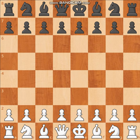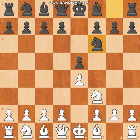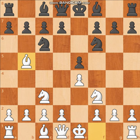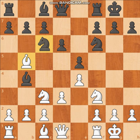So we have E4 from Traxler, E5, Knight F3, Knight F6 — the Petrov Defense. We have Knight C3, not taking this pawn, and we have Knight C6, Bishop B5, Bishop B4, Castles, Castles, D3, D6.